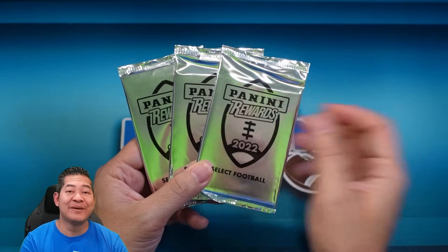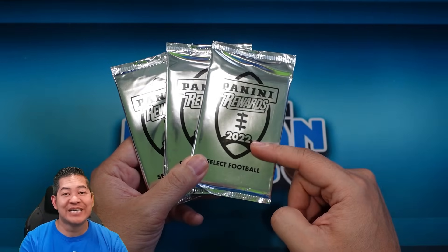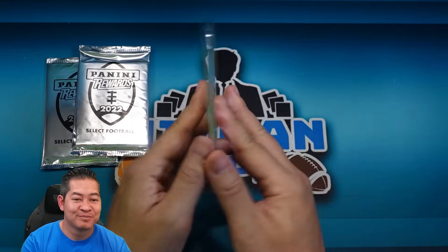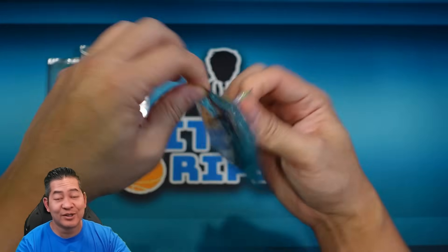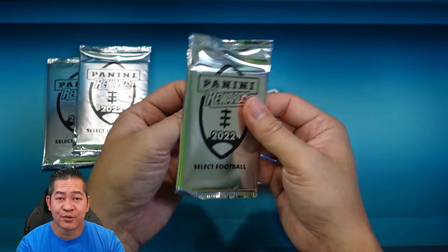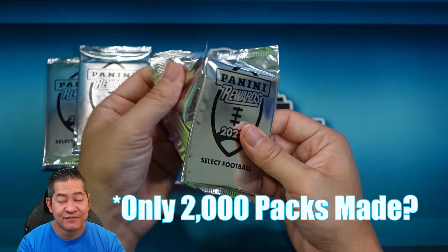I will have some of these coming up in the group breaks tomorrow — pick your team and random team as well, four packs in each, so that's a ton of cards. Select Cosmics are some of the most beautiful. They look like nebulas but have a glitter pattern. They're not numbered, but rumored to be short print — I heard only 2,000 of these were made, so that is very short print.